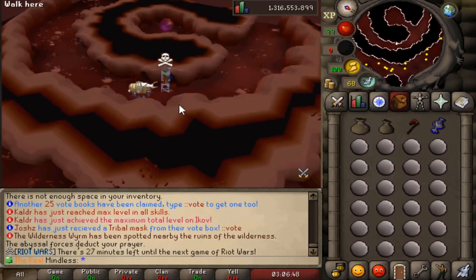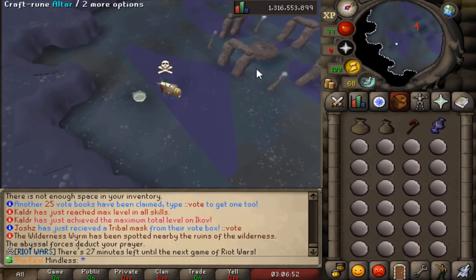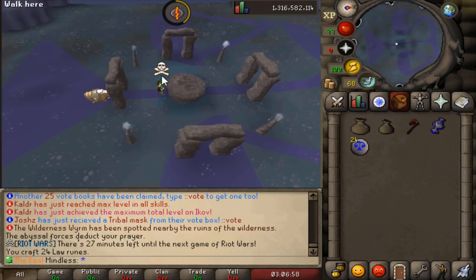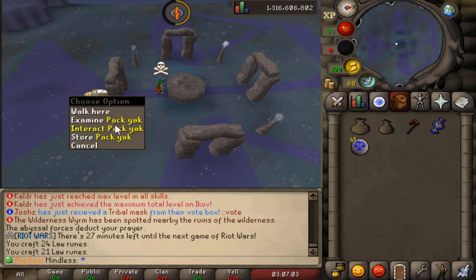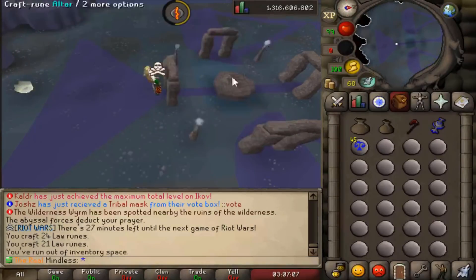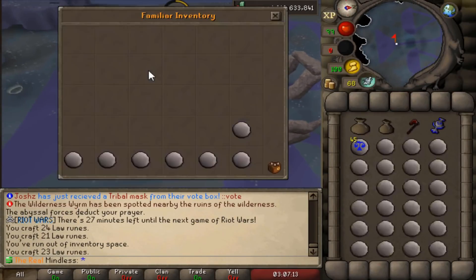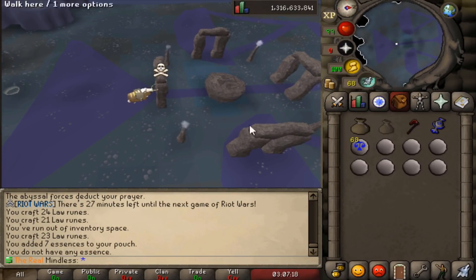There's a Law rift right there. We have the talisman, we have our essence — let's see how much we actually get from this. 28,000 XP for laws. I definitely recommend doing air runes because law runes don't give you anything for XP. You would think it wouldn't be a waste of time since it's a higher tier rune, but it is — I don't recommend doing laws.